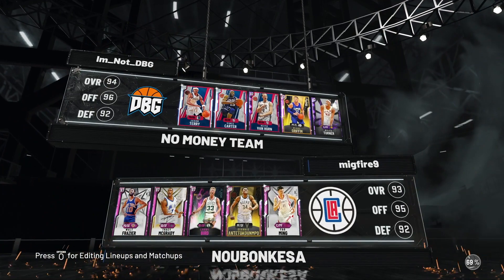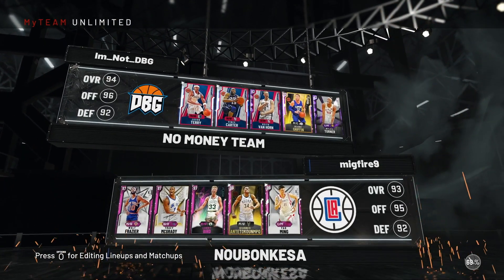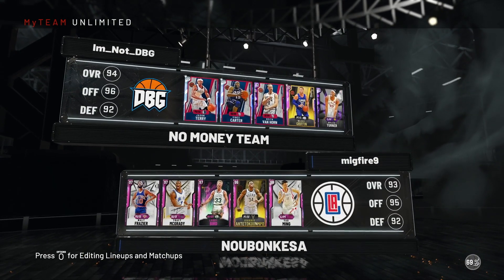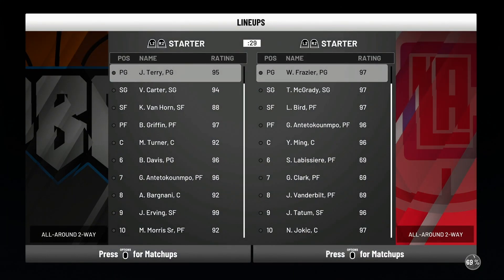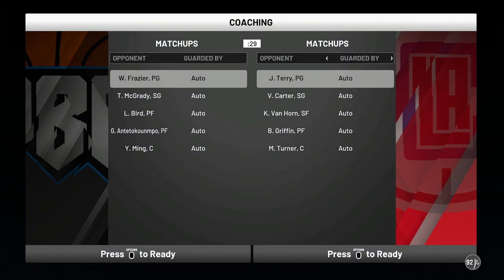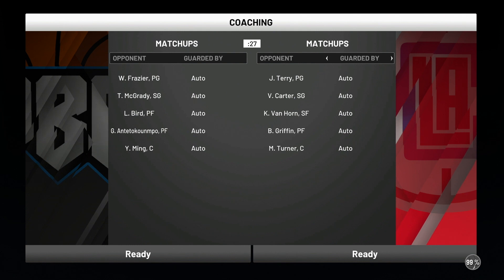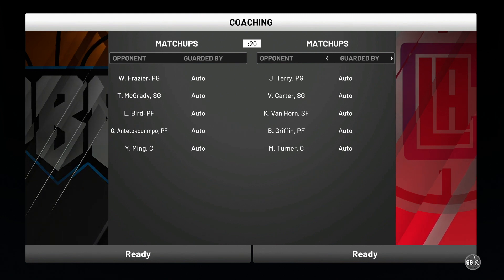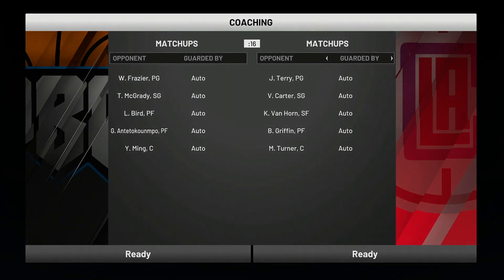Okay, so we are playing an opponent with T-Mac, Larry Bird, Giannis, and Yao. Their bench is Tatum and Jokic. We match up okay to this team but not well overall — this is going to be a really, really difficult game. Hopefully we can lock in and play, but obviously that squad is better than mine.